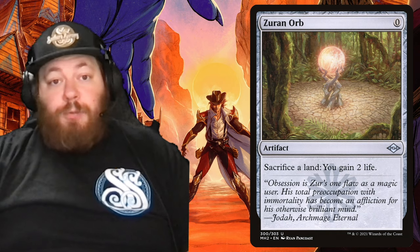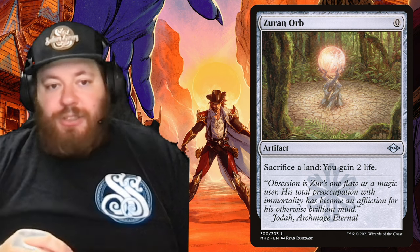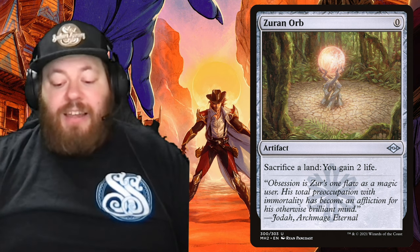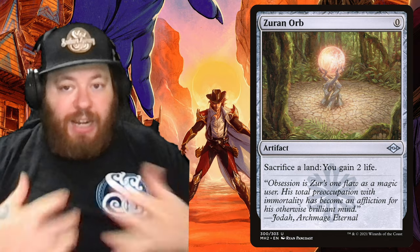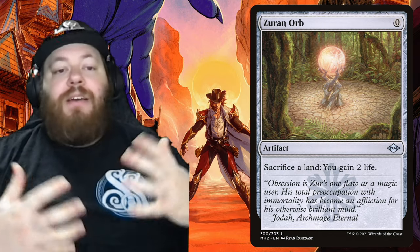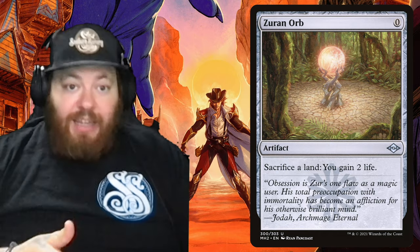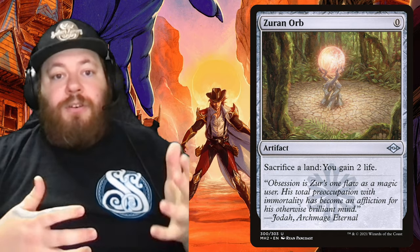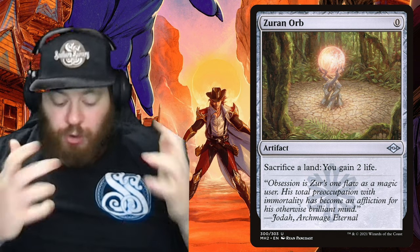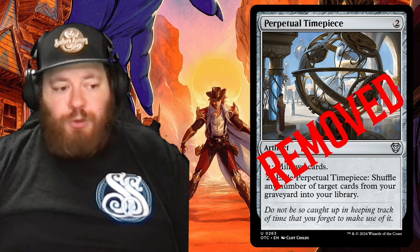Now into artifacts: Zuran Orb. It's zero mana — completely free. The payoff is you can sacrifice a land to gain two life. We've got tons of land-sacking things we want to see hit the graveyard, plus we're gaining life. If we're getting hit a lot or being targeted, this is a way to recoup lost life and get lands into the graveyard. And we have plenty of creatures that can play lands back from the graveyard. Sacking lands is not a bad thing here. I removed the Perpetual Timepiece for it.